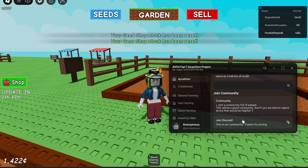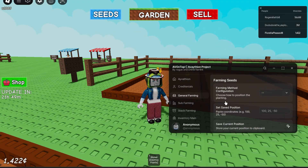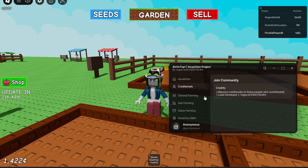You can get it — links are in their Discord server down below, so go check it out. This is a free Grow a Garden script. We have the general farming section and you have credits if you want to check those out too.